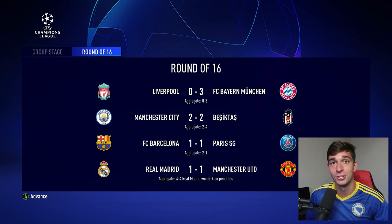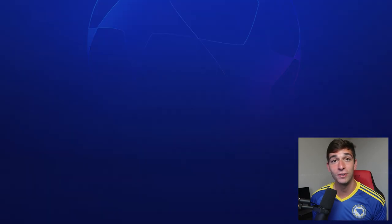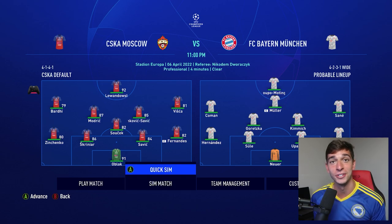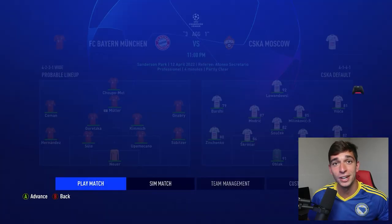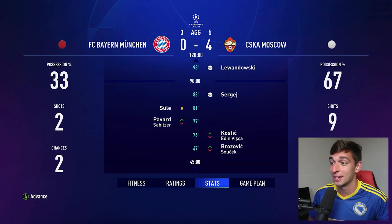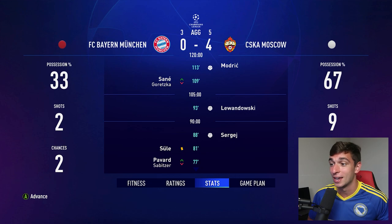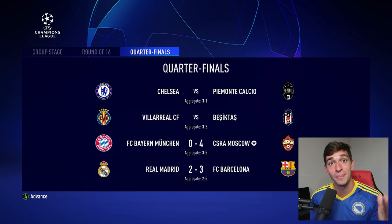We're playing Bayern Munich next. We took Lewandowski from their squad, so hopefully their firepower isn't as strong — they're playing Choupo-Moting instead. Choupo-Moting got on the score sheet too, which is embarrassing. We're two goals down — can we make a comeback? We did it! We came back in the second leg 4-0. Lewandowski in the first minute to make his statement, then Milinkovic-Savic in the 90th minute. The aggregate was 3-3. Then Lewandowski early in extra time, and Luka Modric seals it. What a match — Slavic FC making their statement against one of the best teams in the world.